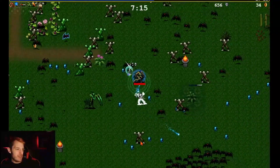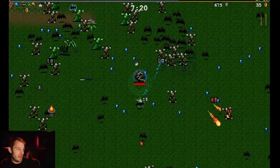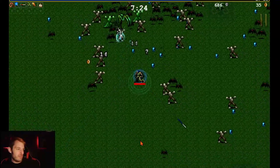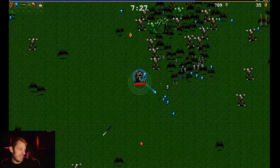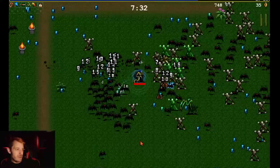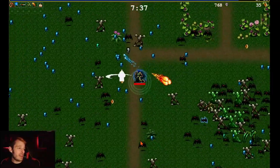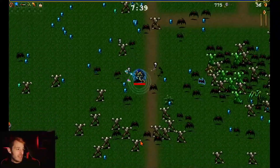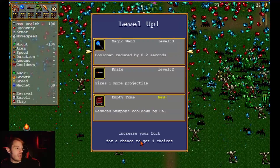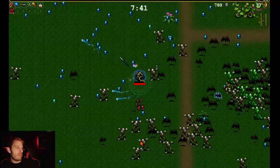Somehow we made it through that little area! We're dead — we're dead — thank you whip! I don't know how we did that. We got a level. Let's take a breather. We're taking the Empty Tome — that increases cooldown reduction so all our weapons go off faster: fireballs shooting faster, wands faster, whip more often.